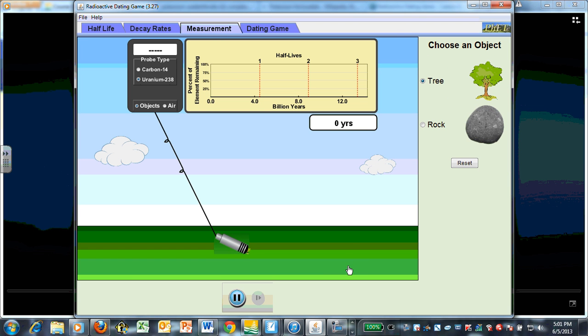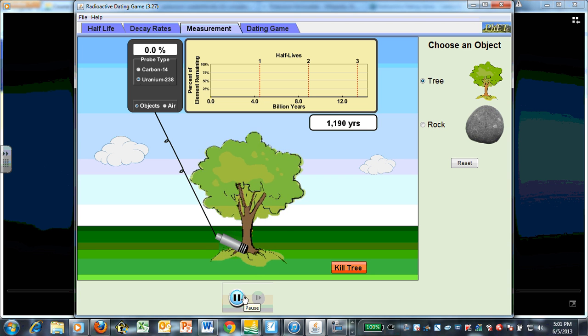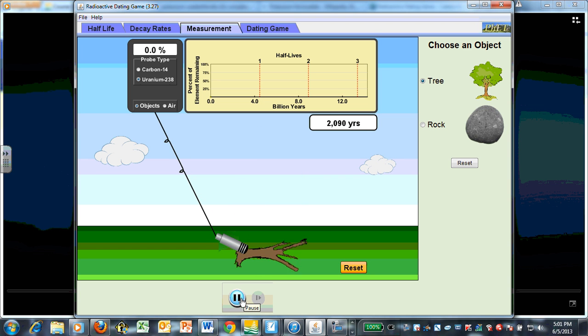Try measuring the age of a tree. First, we've got to plant it. Pretty old tree — 1,200 years old. Now we've got to measure carbon in it. Trees don't have uranium. And it goes slowly but surely — the thousands of years go by.